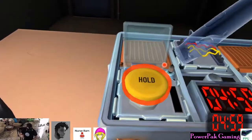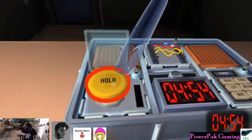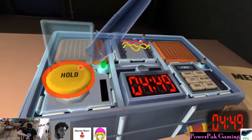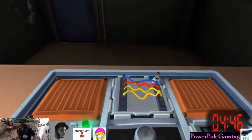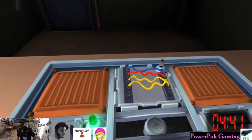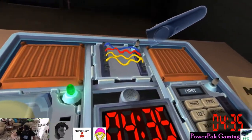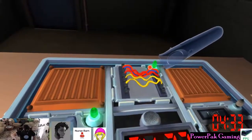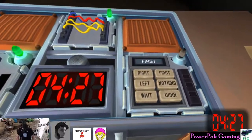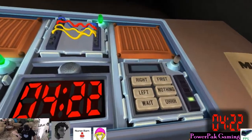Here we go. I got buttons. Yellow button — hold. Press and hold it. White. Nice, good job. Four wires — non-complicated. Blue, red, yellow, yellow. Cut the first wire. Who's on first? I have first. Top right word is also first. Left. I have left.